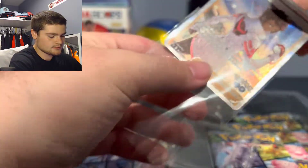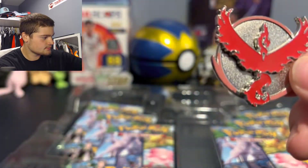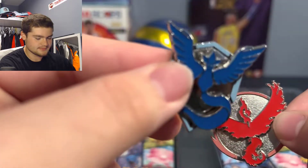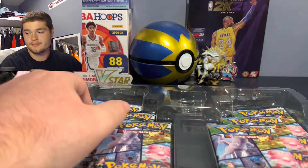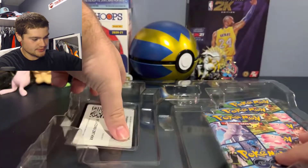Nice little promo card there — throw that into the sleeve. And here's the pin. This one's from Team Mystic — let me know which one you guys like better. Personally I like red better, so I'm gonna go with the red one. Here are the six packs, and there's another code card for you.